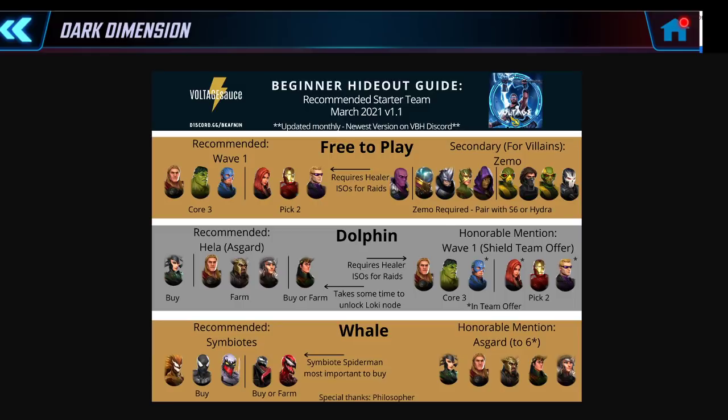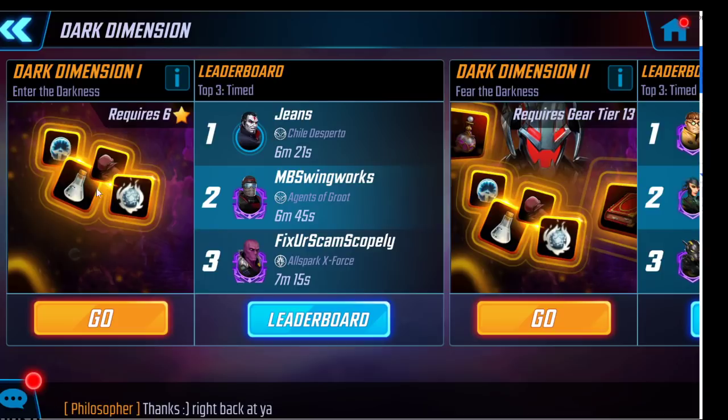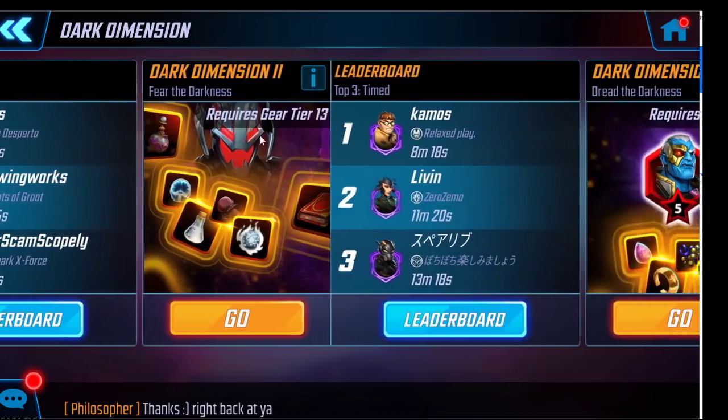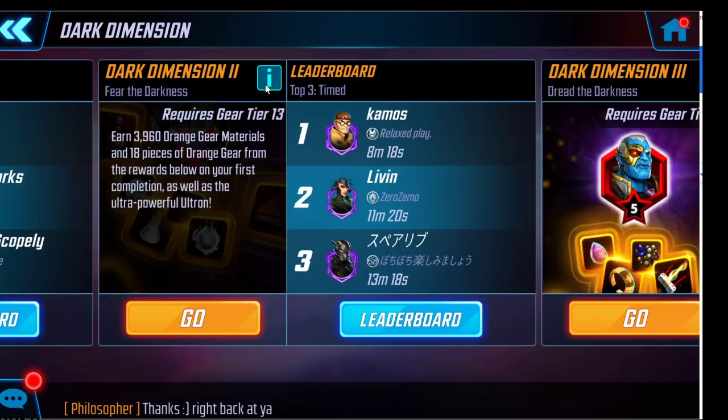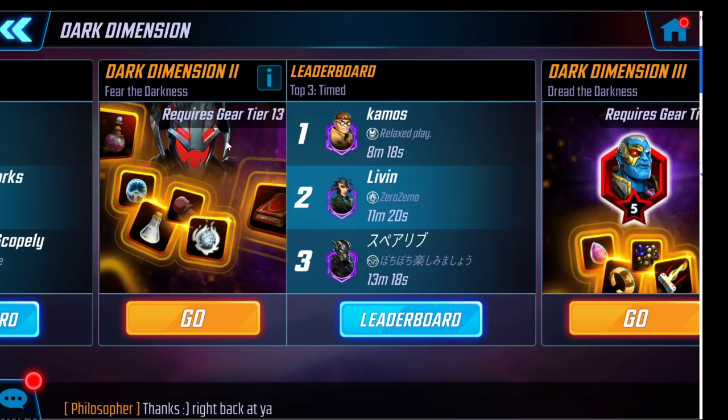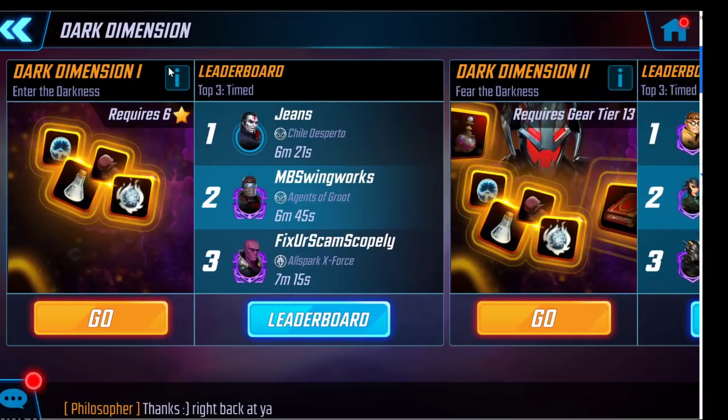What I actually recommend is not focusing on Dark Dimension 1 first, but on Dark Dimension 2. DD1 requires six-star characters and takes a very long time to build toward. For DD2, you can bring a two- or three-star character. Beat DD2, and your rewards include Ultron — you'll get him at seven stars after completing it twice. Once you have seven-star Ultron, you can literally throw him with any other four characters at six stars or above and easily beat Dark Dimension 1. Aim for DD2 first — that's the most efficient path.